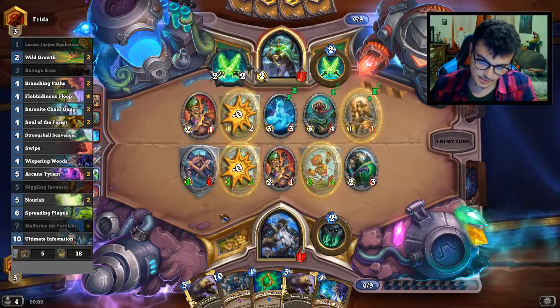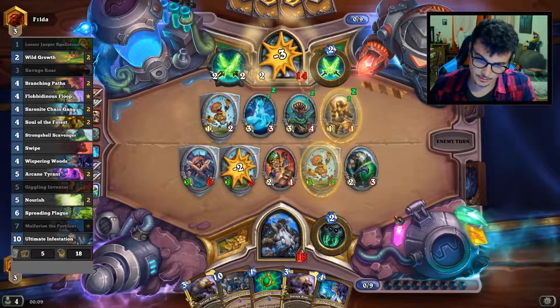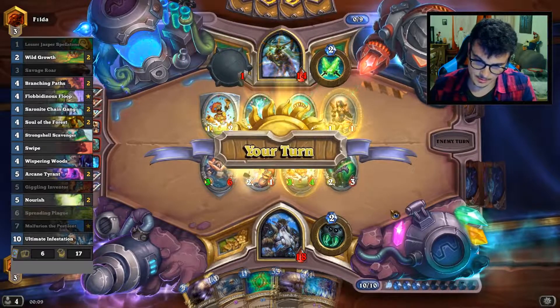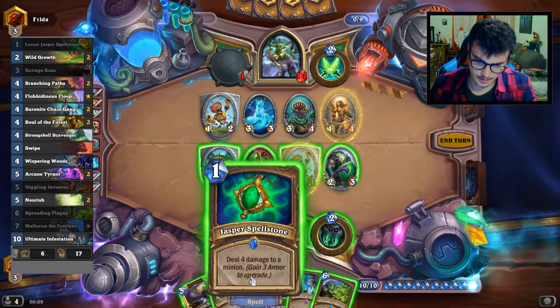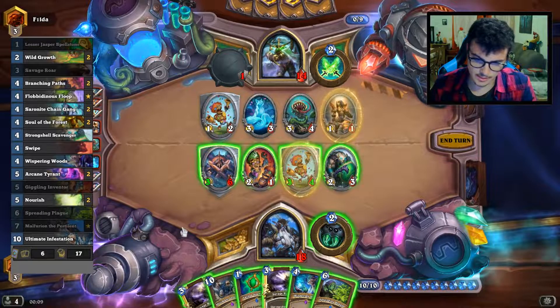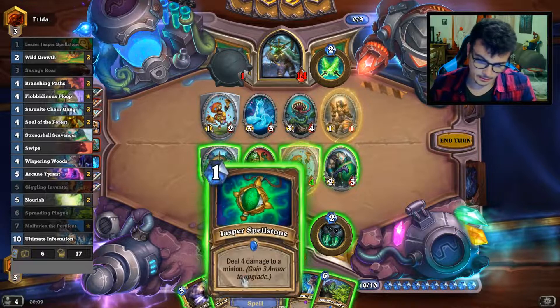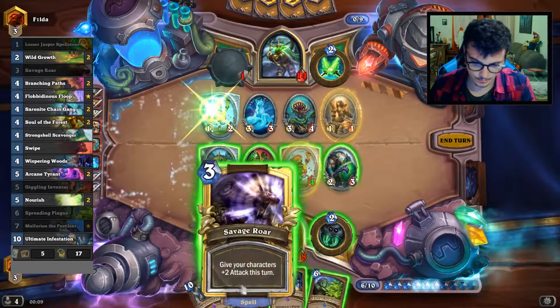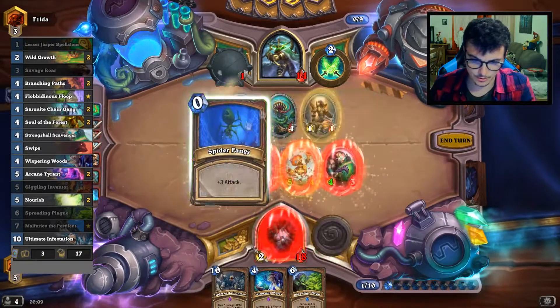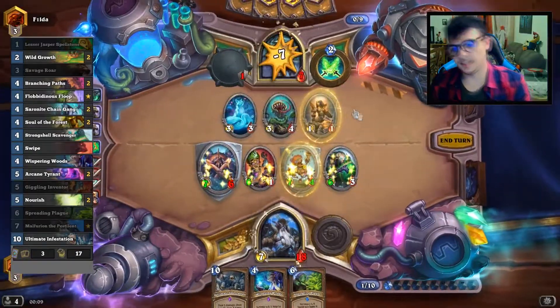Next turn I have double Savage Roar. He took out the divine shield from that — I think that's a misplay from him. So I can kill this one with double Savage Roar, and that's seven damage — pretty much enough. Savage Roar, Savage Roar, Spider Fang, and killing the opponent.